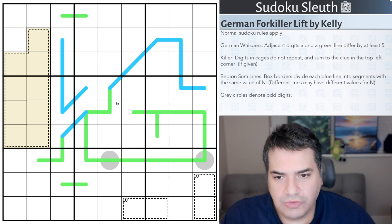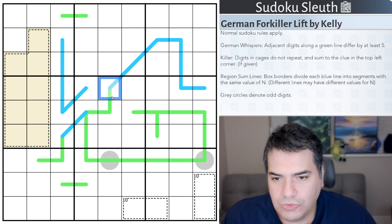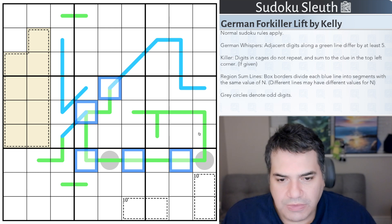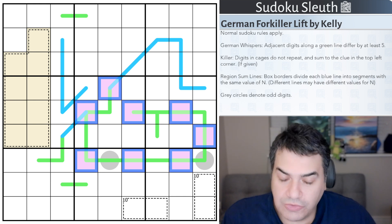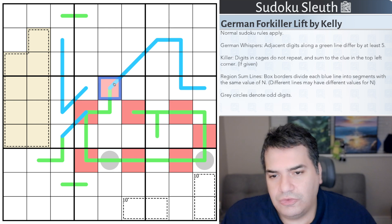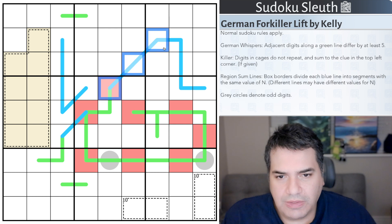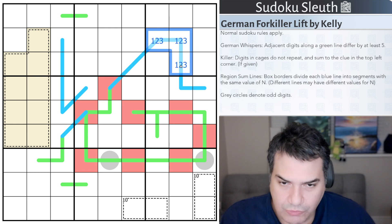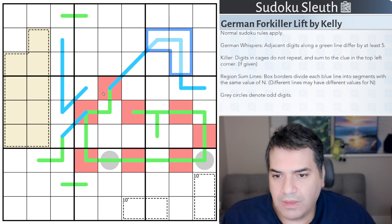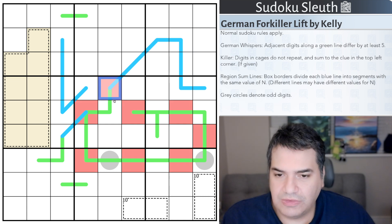So essentially what I'm trying to do is determine the polarity of the German whisper line. I was about to use colors that are not known - my traditional way - to reason about it. But I actually do know: this is high, because I used it in my explanation and just forgot. We've got a region sum line in here. These three cells, even at minimum of 1, 2, 3, would add up to 6. Therefore this cell is at least 6, and therefore it has to be high - from 6, 7, 8, or 9.